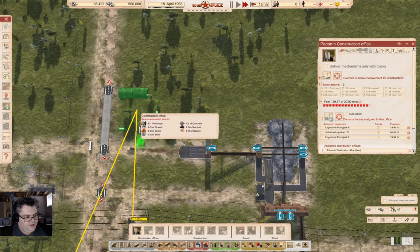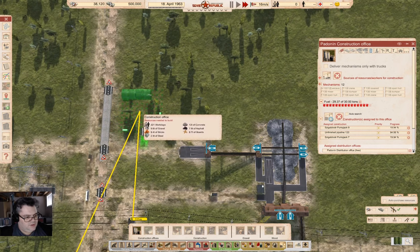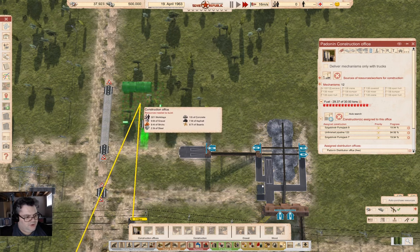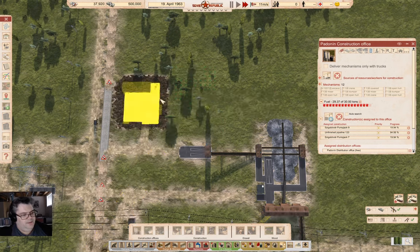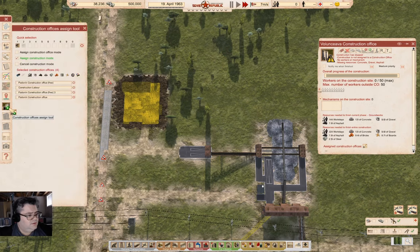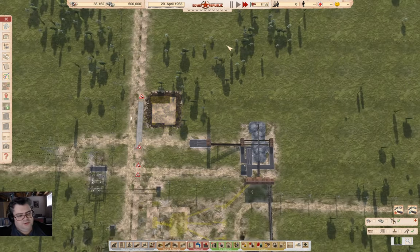We're in range of power here, so that's good. I'll place it here with a little gap — that's probably better. Now what does this need to build? Concrete, gravel, asphalt, bricks, boards, and a little bit of steel. I'm going to add that to the construction queue.